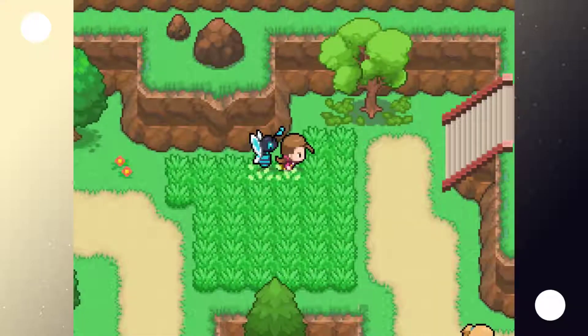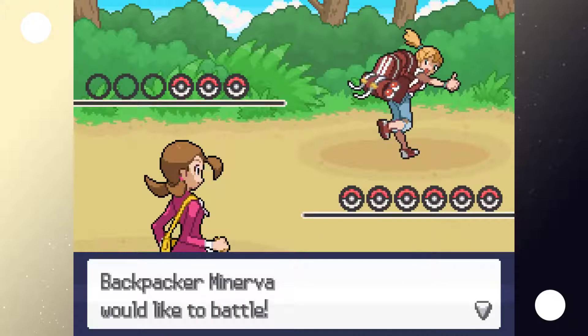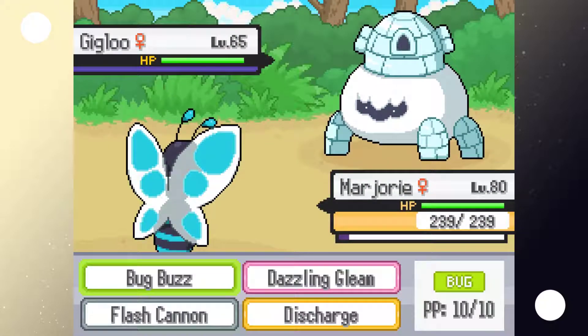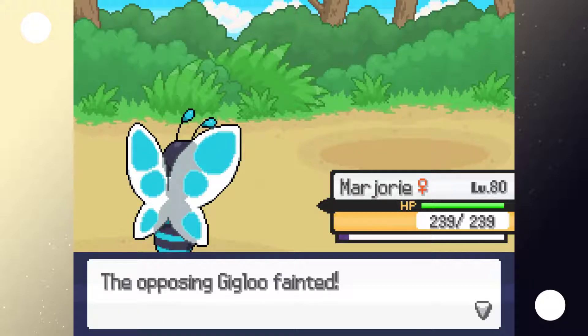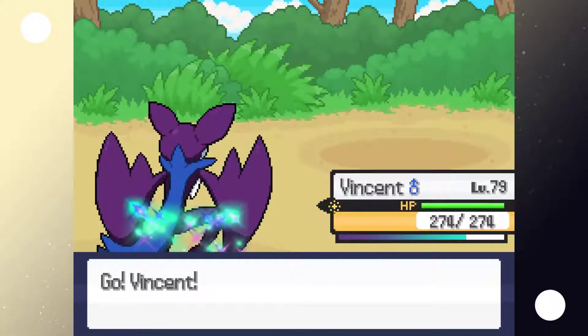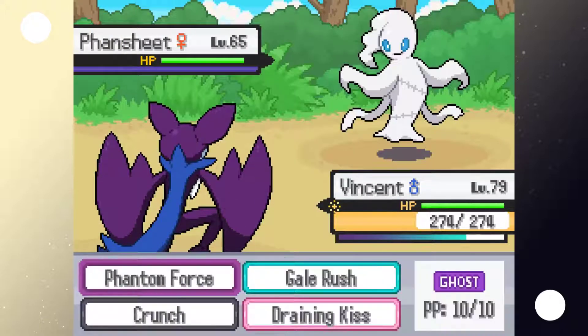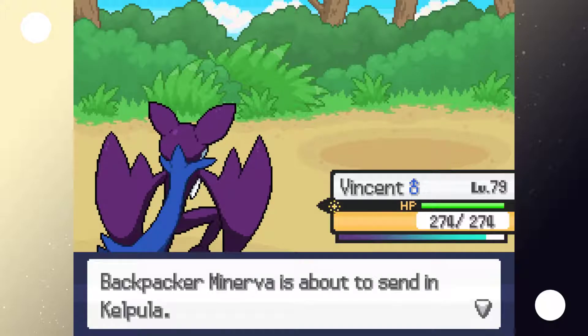Is this the way to Amarillo? La la la la. Well at least I'm in a good mood. Backpacker Minerva sends out Gigloo — you're rock ice, aren't you? You're dead is what you are. Fansheet shows up so let's switch out and get Vincent some more experience, now that we're not encountering Pokemon every three steps.